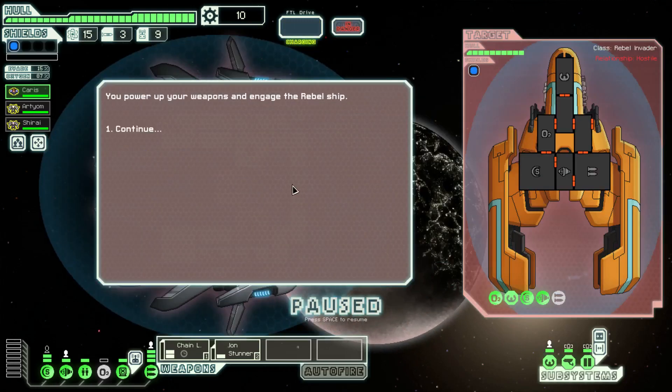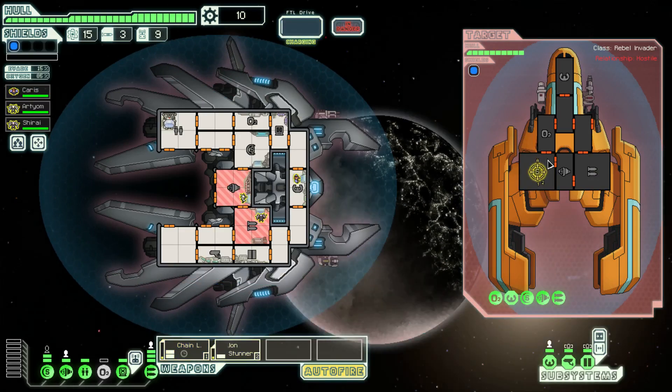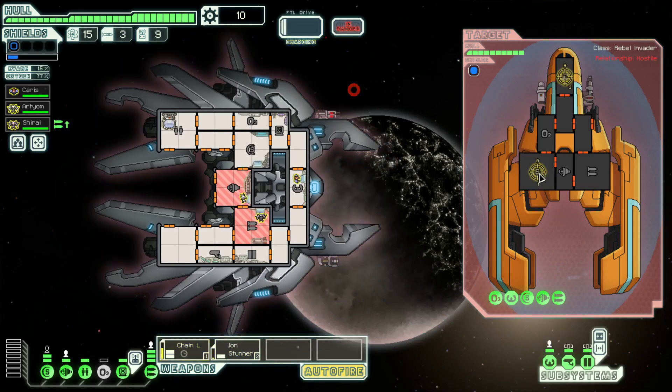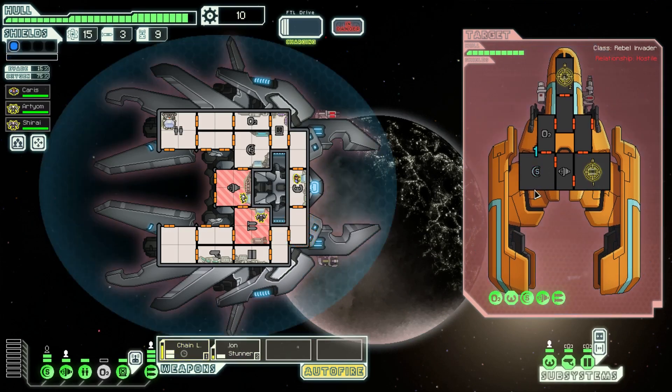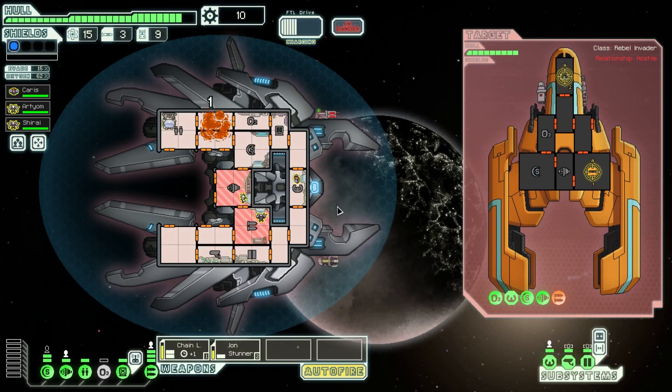Let's aid the Federation ship — some fighting is fun. Now, we can expect there's definitely going to be crew in the cockpit. So if we hit them with the ion stunner, it'll also prevent them from dodging the next blast. So we'll do the chaingun on the weapon. They shouldn't have any evasion right now. And they do — either he stopped being stunned, or it doesn't work the way I thought. Or actually because the ion hit the shield room, it might not have targeted that room. That's probably more likely.